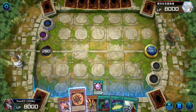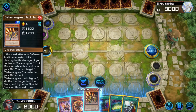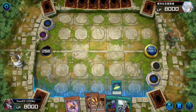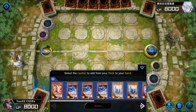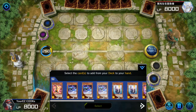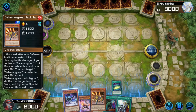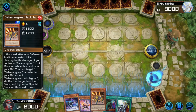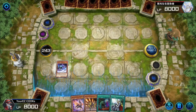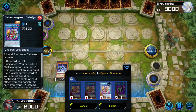Let's go ahead and add Spinny, then use Salamangreat Sanctuary. Now we can throw Spinny into the grave, and from Spinny we can grab ourselves a Buffalo. Buffalo will allow me to set up a combo with Jack Jaguar.